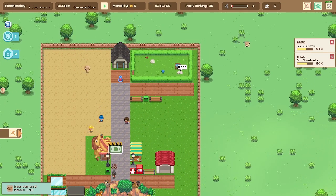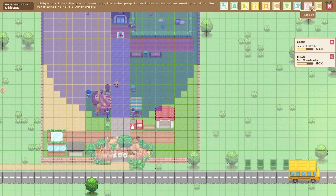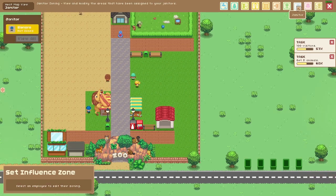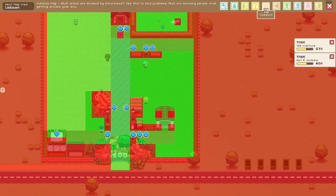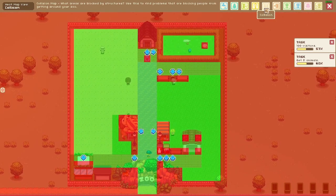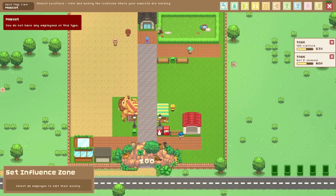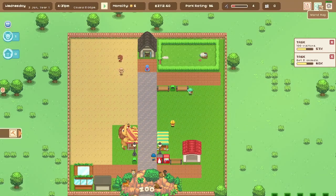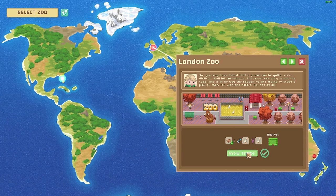Let's check the heat maps — that's just showing where everything's moving. We've got janitor Eleonora and animal keepers. Collision maps look good — no one is going to collide with anything. No mascots yet. On the world map: if we trade a brown rabbit we get two ducks or geese. 'A goose can be quite difficult — and that is in no way the reason we are trying to trade a pair of them for just one rabbit.' Very suspicious!